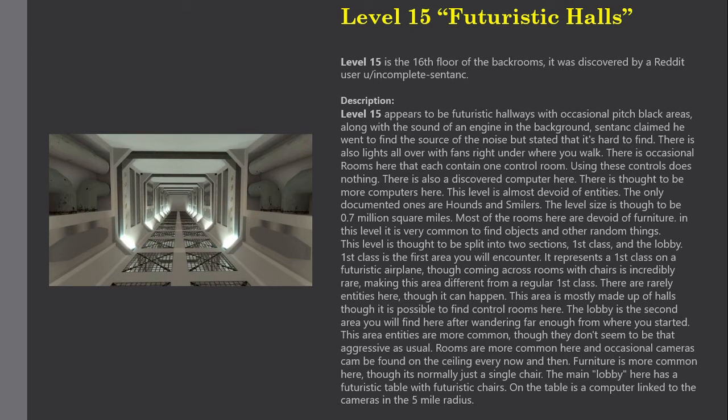Most of the rooms here are devoid of furniture, though it is very common to find objects and other random things. This level is thought to be split into two sections: First Class and a Lobby. First Class is the first area you'll encounter — it represents a first class cabin on a futuristic airplane, though coming across rooms with chairs is incredibly rare, making this area different from a regular first class.